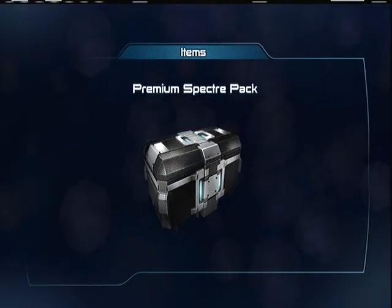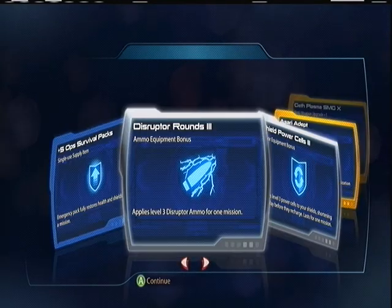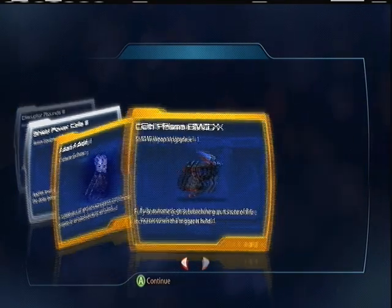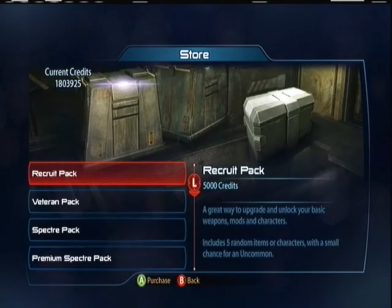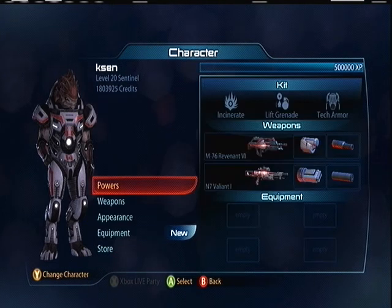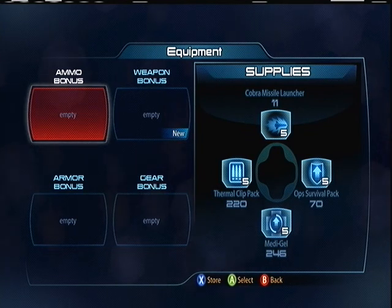Pack number two: Survival pack, Distortion Rounds, Shield Power Cells, Sorry Adept, Geth Plasma SMG-10. Before we go into the third pack, on my equipment I'm pretty wiped out as far as Cobra missiles and ops survival, so I need those pretty bad too. Looking forward to getting those.